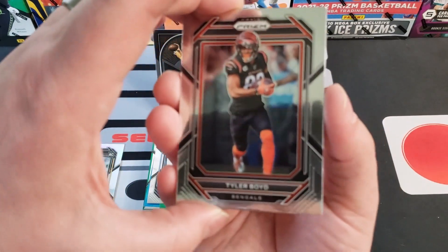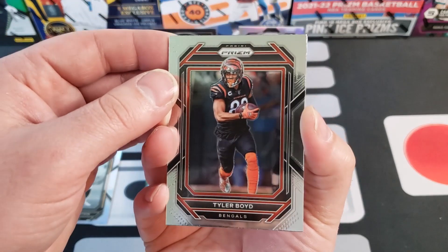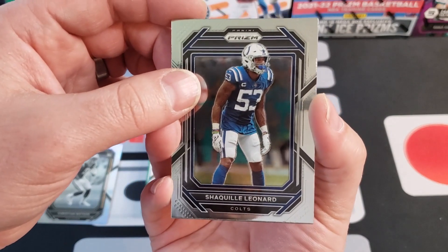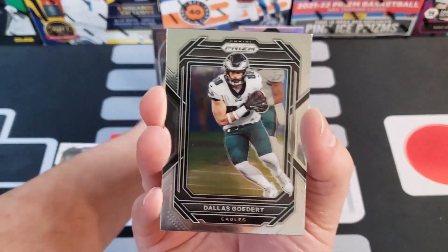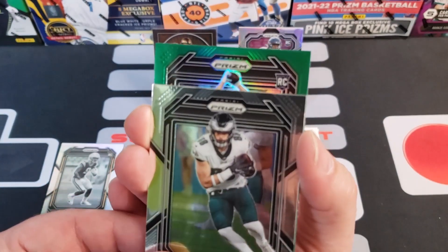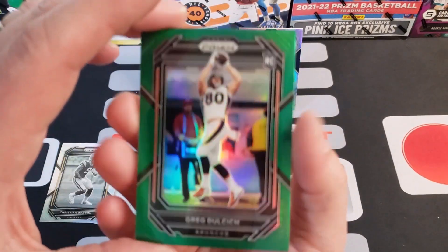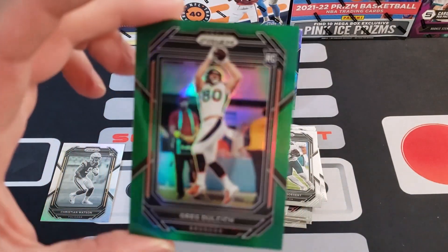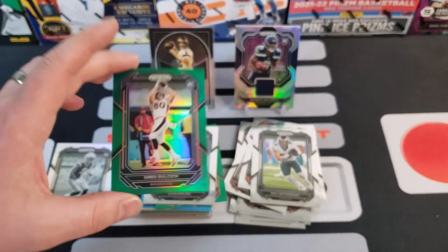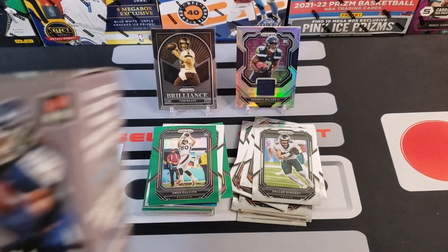Alright, we got Tyler Boyd, Shaquille Leonard, Dallas Goedert. We're going to end with a retail green — rookie, Greg Dulcich for the Broncos, and it's finally centered! Let's see — oh, that's really pretty centered. Not too bad! So what do you guys think, Prizm 2022?